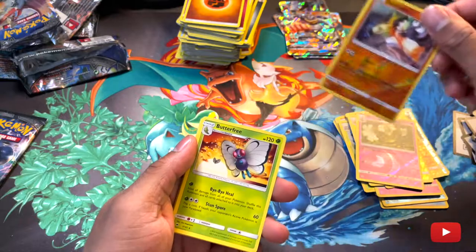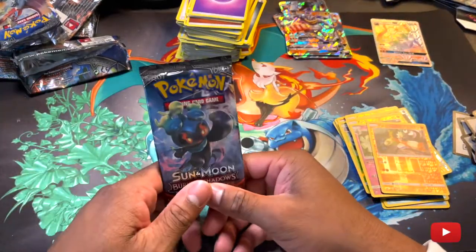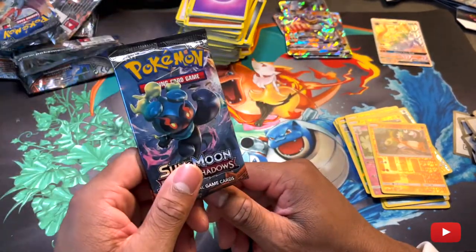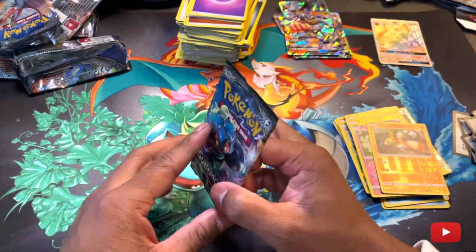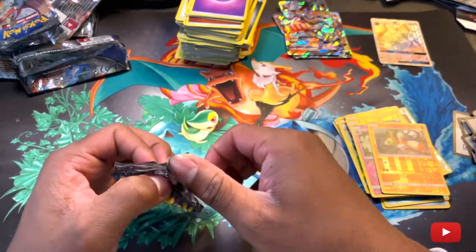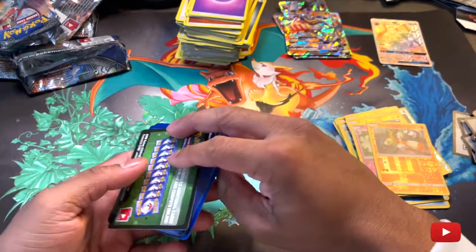First holo Passimian. Butterfree, Psychic. Last pack, guys — it has been an excellent time showing you guys this. I love it to death. We've pulled some great cards. Let's hope this last pack at least has something worthy in it — worthy to be called a Burning Shadows pack.